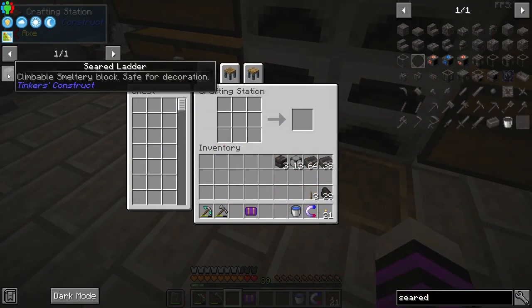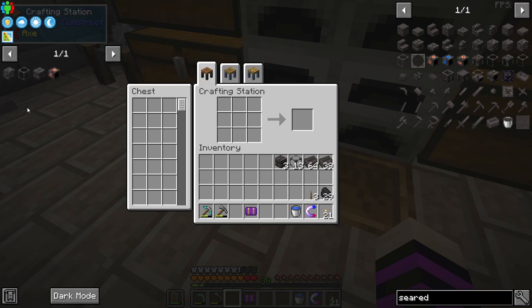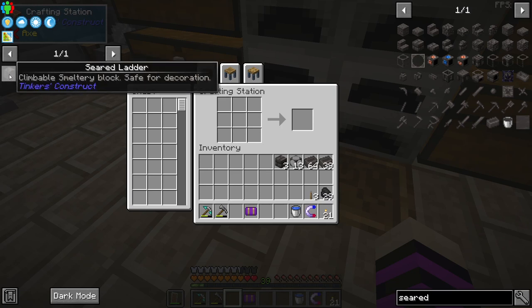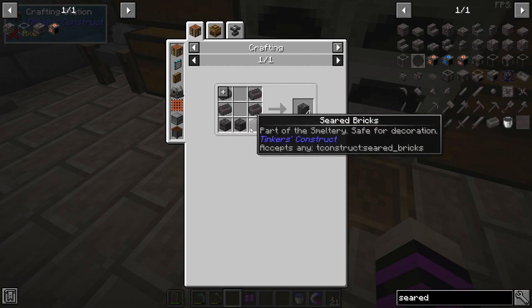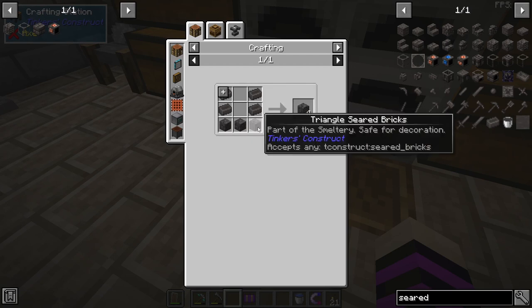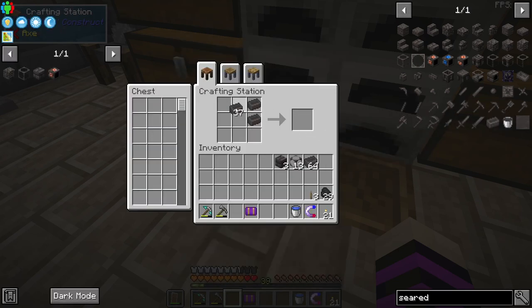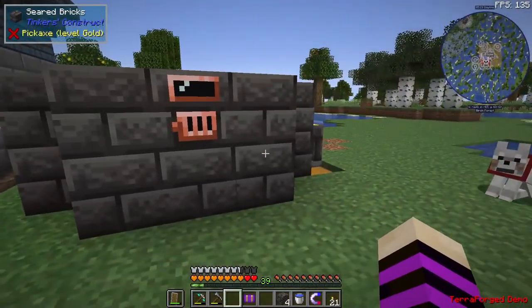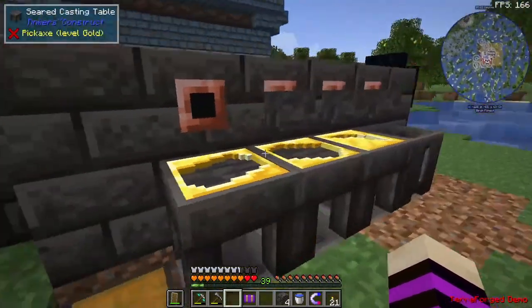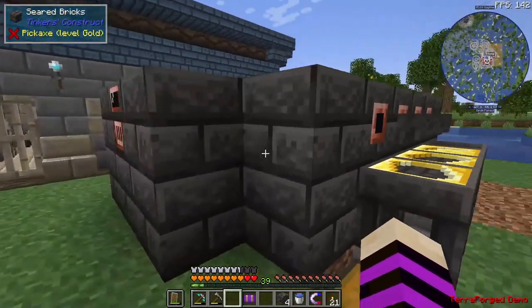One thing I really enjoy about 1.18 Tinkers Construct is that they've included seared ladders, which is a simple recipe: seared bricks on top of the block form of seared bricks gives you four of them. This makes it really easy to climb on top of the smeltery while working on it. Let's turn some into bricks and make a third layer.